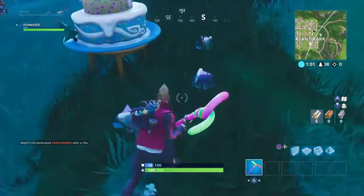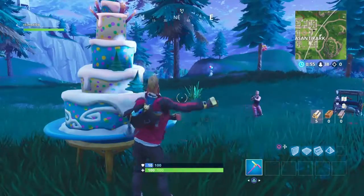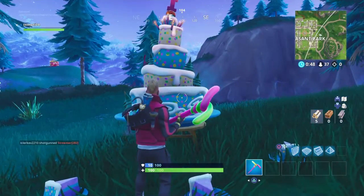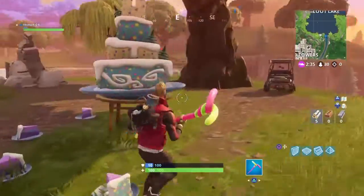The second location is at Pleasant Park, on the left side of the Pleasant Park area. There's a guy and we're teaming up to get the cake locations. Just dance at it. The third location — you come up, dance, and you can also get shields if you want.